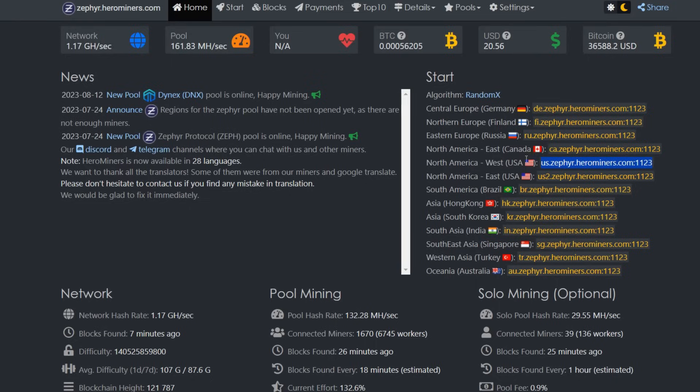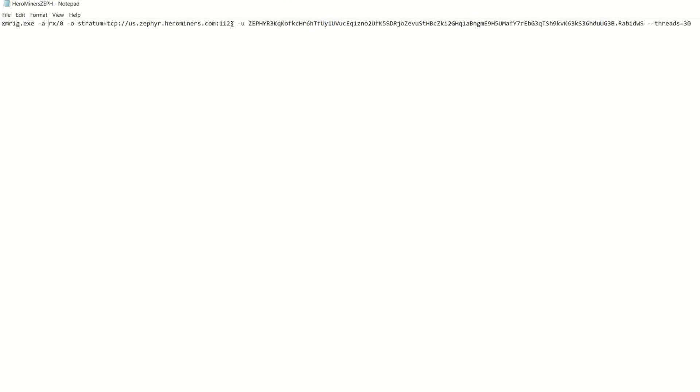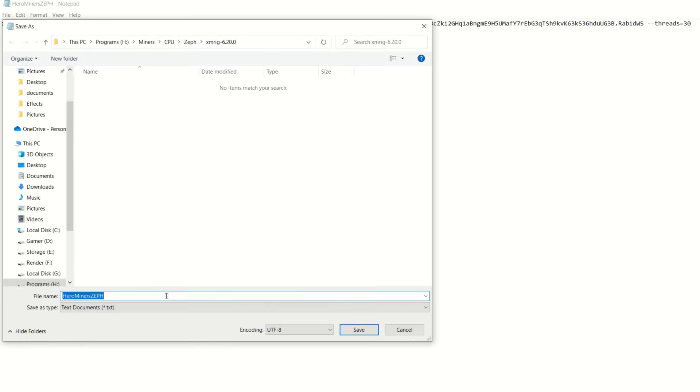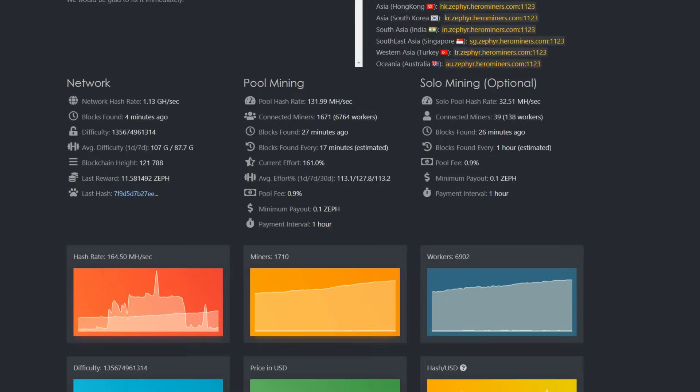Next, paste in your wallet address, add a period, then your worker name. If you want to set your thread count, add --threads equals however many threads you want to use. Save that as a bat file — make sure to go to Save As, select All Files, and add .bat at the end of the filename so it saves correctly as a bat file.